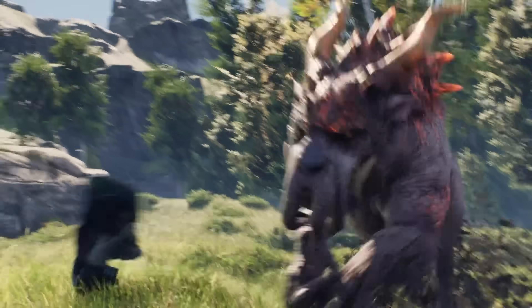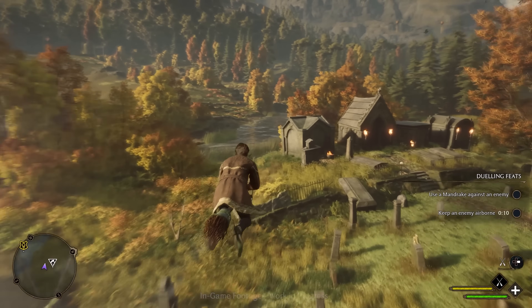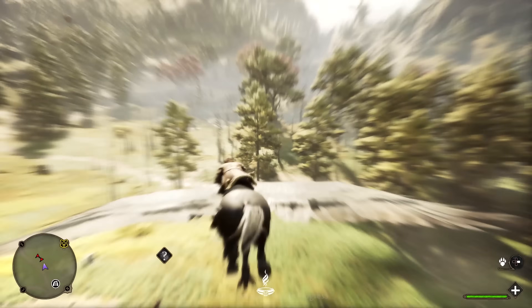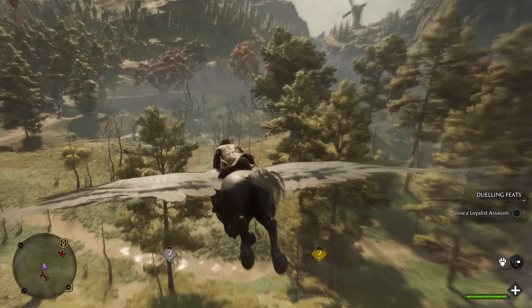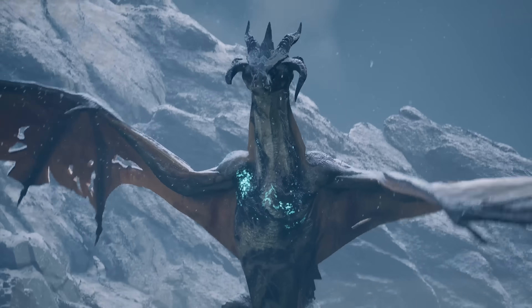Recently we also had a glimpse at the Graphorn mount — a fully ground-level mount that, instead of flying abilities, has the ability to charge through enemies and throw everything away from its path. There's likely going to be a lot more mounts we haven't even seen yet, and who knows, maybe we might even get to tame some of those dragons.